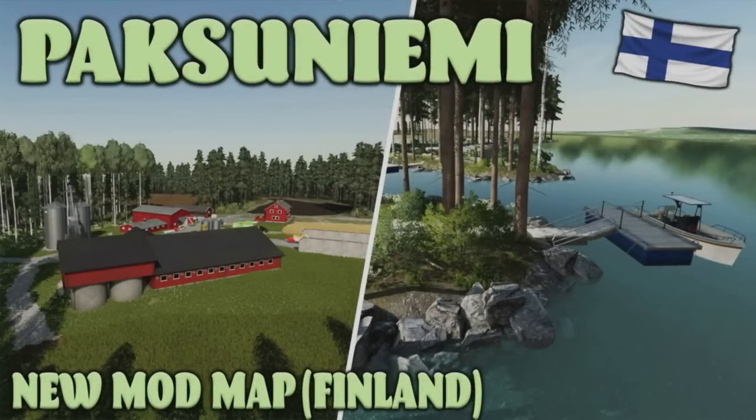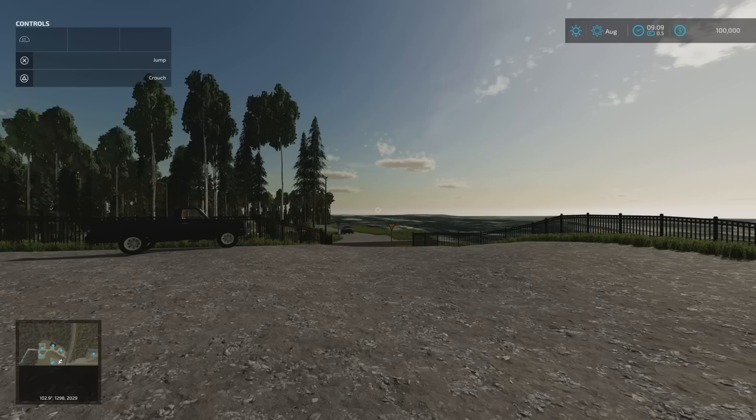Welcome to this look at a new mod map on Farming Simulator 22 with me Mr CLP. I'm here on Pakusunyemi — a new mod map by YAMO, 65.02 megabytes download. Translation from Finnish to English says 'thick cape', so Pakusunyemi means thick cape potentially. If you're Finnish, let me know. Contracts are available on this map.